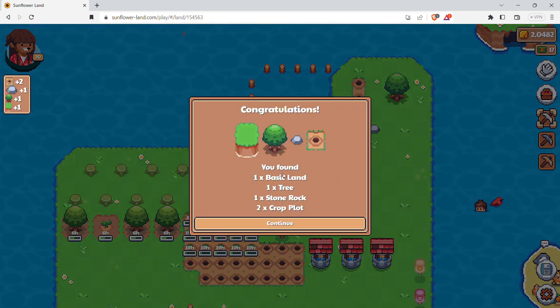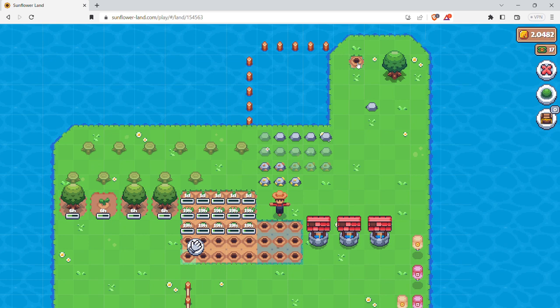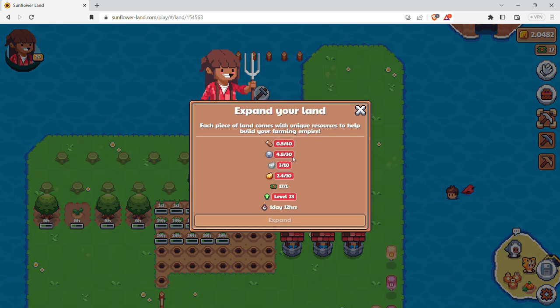Let me go ahead and finish up my land over here. So basic land gives you trees, stone, rock, and two crop plots — I got two additional ones. I'm going to move these around, add a tree right there and the stone. So coming up next we've got 40 wood, 30 stone — which is not bad — 10 iron and 10 gold, which are both rough because it takes a lot of iron to do gold and you only get like five pickaxes.